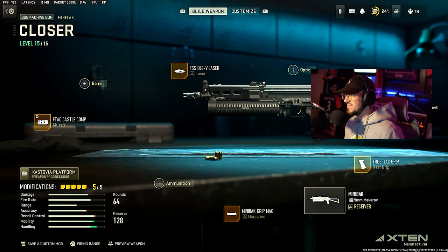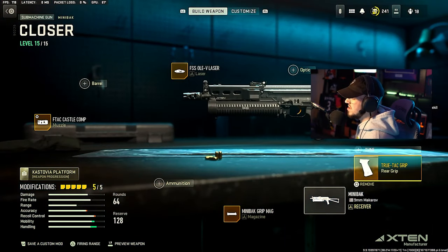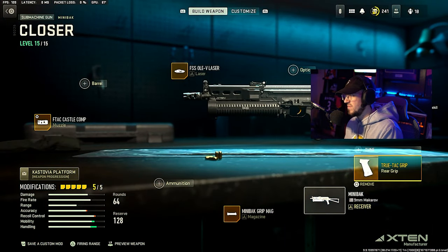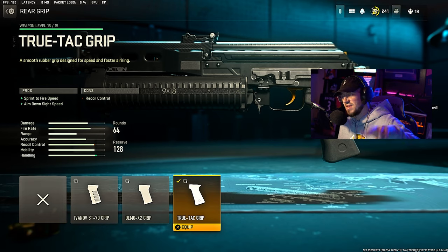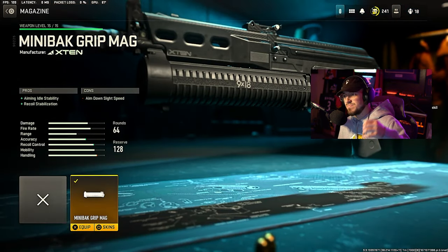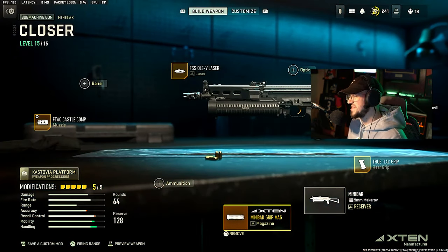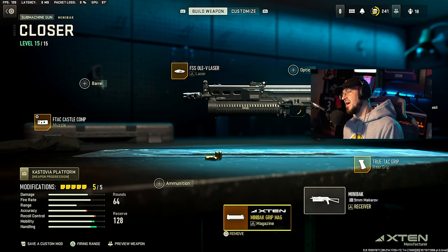For the stock, we have the VLK Stockless, giving ADS speed, sprint fire speed, movement speed, and hip recoil control — all crucial for an SMG in Modern Warfare 2. We're running the True Tack grip for the rear grip, which is sprint fire speed and ADS speed — no tune for that. For the last attachment, we're going with the Mini Box grip mag, which gives a little bit of recoil control and aiming idle stability. Very fun weapon to use — probably my favorite SMG right now in Modern Warfare 2.